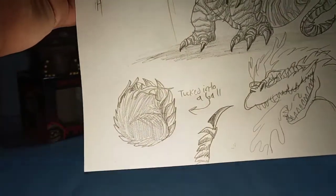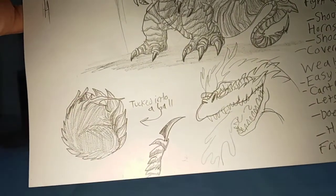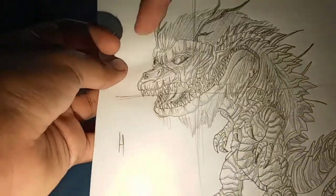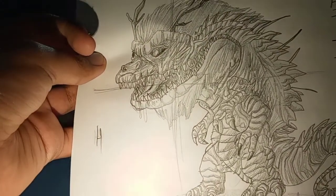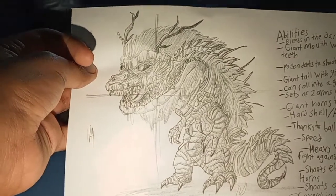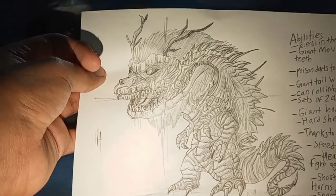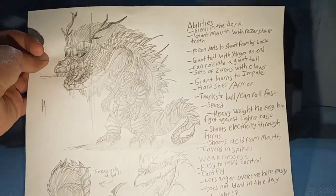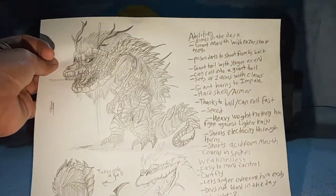He can roll into a ball. He has a sharp stinger. And him shooting acid, which I did kind of lame — not enough detail. This X is where I was going to put the character design. I could have done the body but I just did the head. So here is a list of his weaknesses, abilities, and all that; I'll go over them quickly.